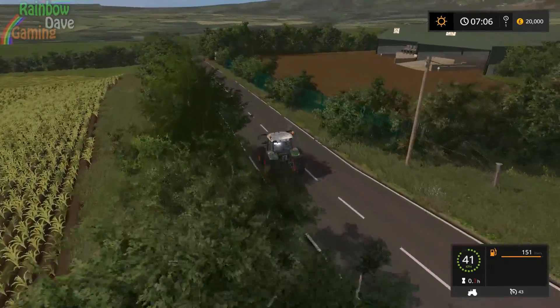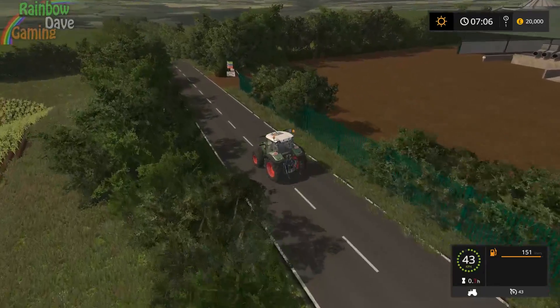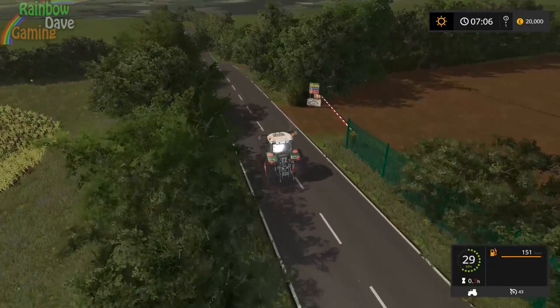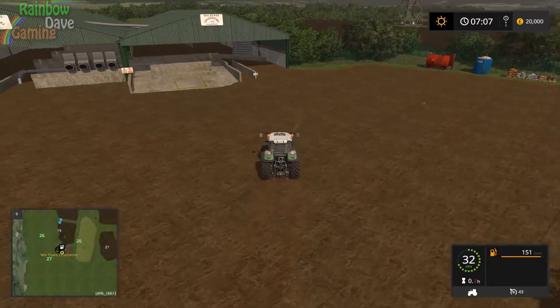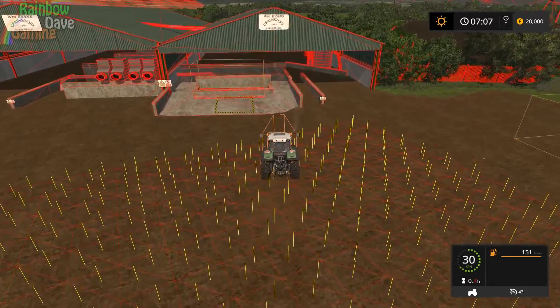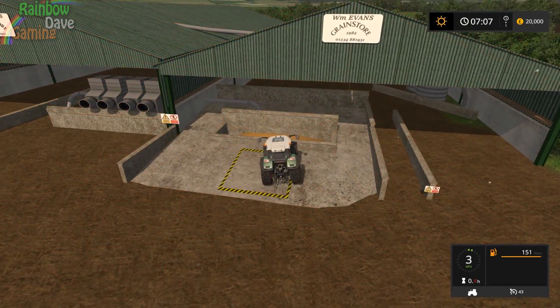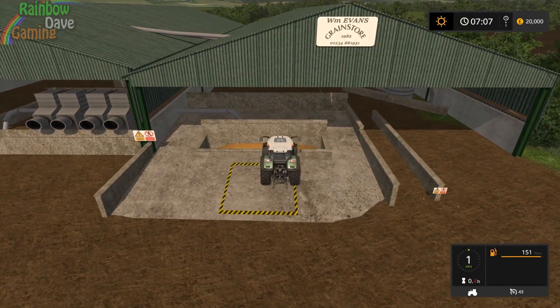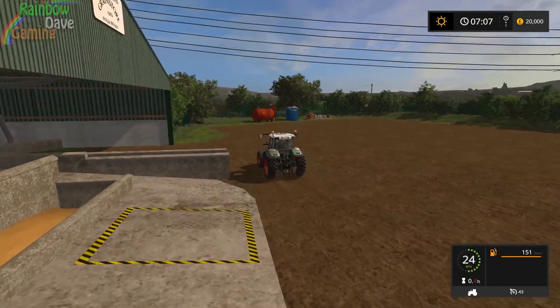So this is W.M. Evans and I have a sneaking suspicion this might suffer from the invisible trigger or fill plane too high issue again. I hit F5 and yep - the fill plane is just a smidge too high, so you'll have a bit of trouble getting your trailers in here. But again, that's easily fixed.